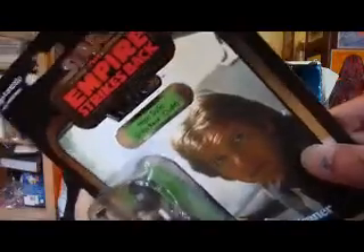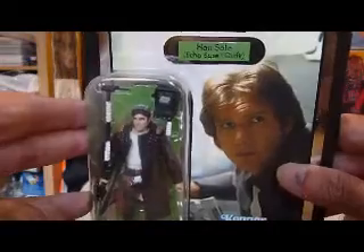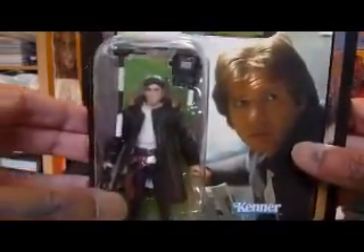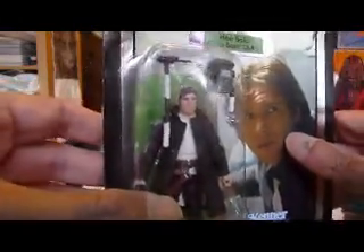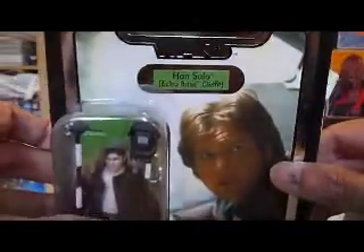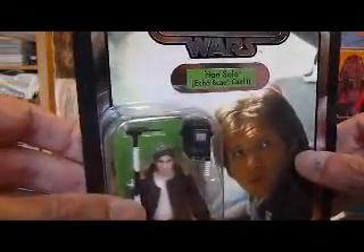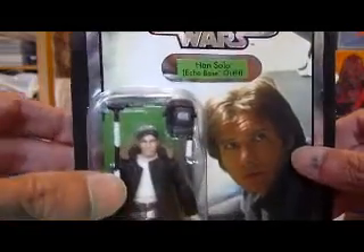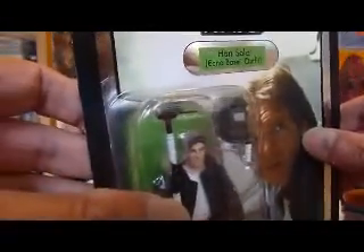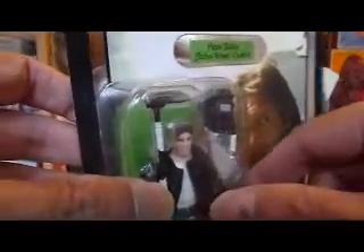Here we've got the Han Solo. This is from the 2010 collection, first wave. It's Han Solo in his Echo Base outfit, and this is the first time this figure's been released. It's on a vintage-style card with a silver foil. It comes with a welding tool and a welding mask. It's quite a nice figure. I've seen a lot of reviews of this figure.